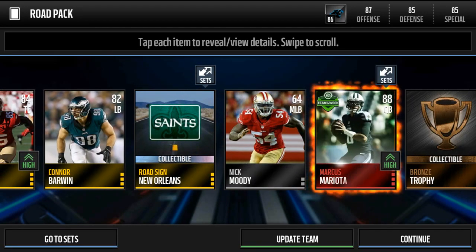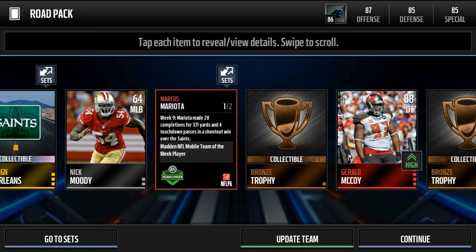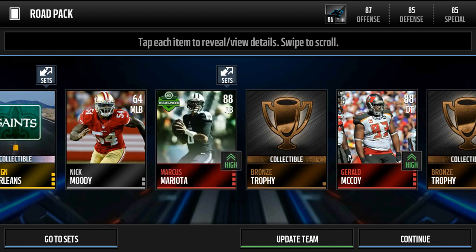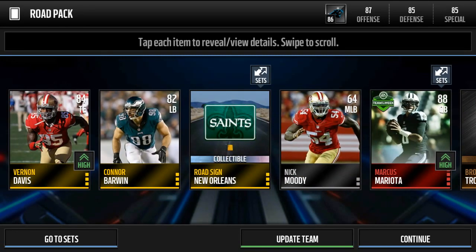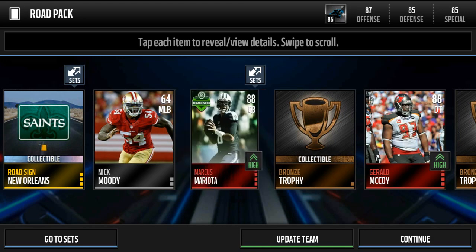Oh my gosh, these packs are hot! This is a new Mariota — Mariota had 28 completions for 371 yards and four touchdown passes. Amazing stats. I think this is going to be one of the best cards. For an 88, that's a fire pack, guys! That's an amazing pack — I'm actually gonna screenshot that. We also got the Sainsky, which goes toward the Mark Ingram set. Wow, that Mariota is nice — 90 speed!